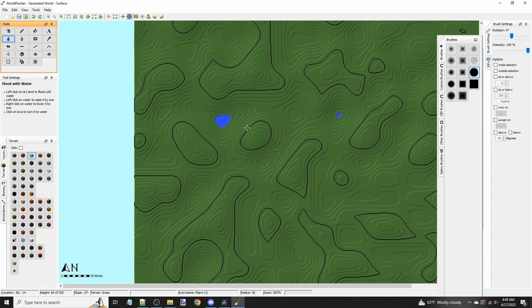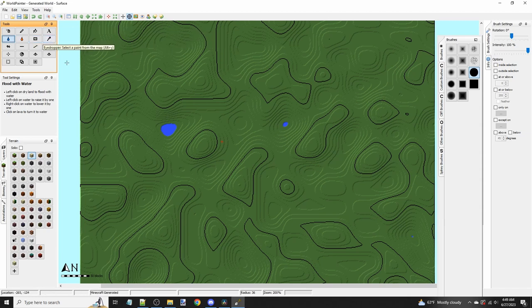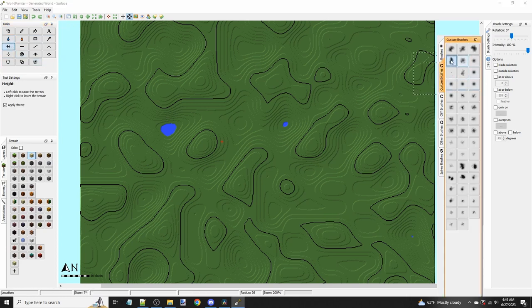A simple rule for understanding World Painter: there are only two actions you can take — either changing the shape of the terrain or painting something onto it. The top row of the toolbox only applies to painting; it does not change terrain or the shape of it. The third row of the toolbox is all about changing the terrain shape.